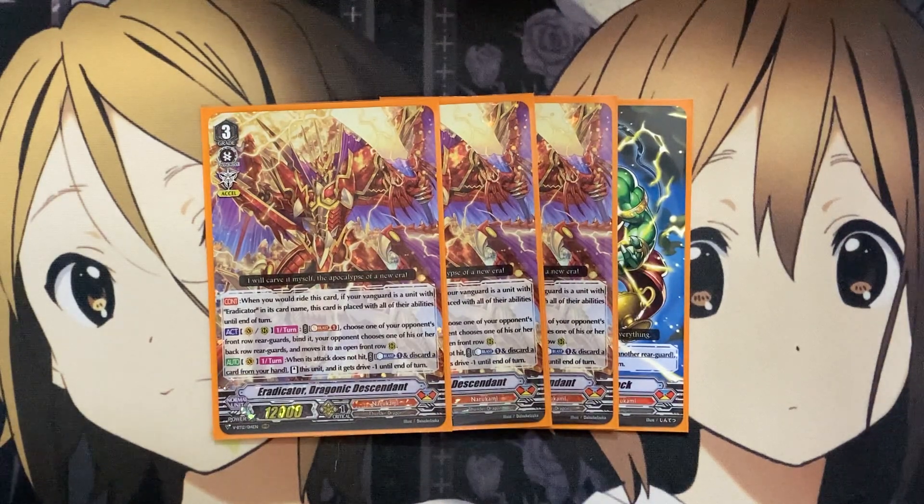We have a good amount of different ones to work with Dragonic Descendant, but I decided to focus on the one we have in the booster set. Also, on Vanguard or Rearguard once per turn, you can Soul Blast one, choose one of your opponent's front row Rearguards, bind it, and your opponent chooses one of their back row Rearguards and moves it to an open front row Rearguard. This lets you eliminate your opponent's front row Rearguards — the playstyle of Narukami in standard — and set up more retires with your other units.